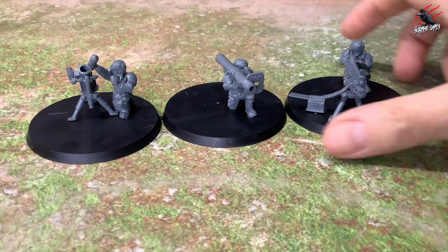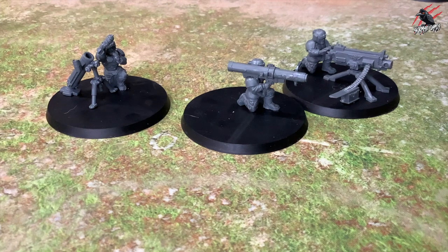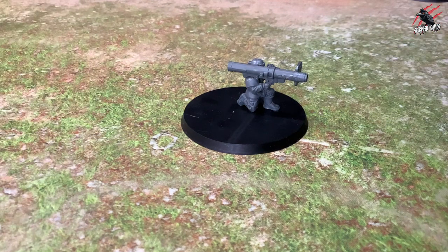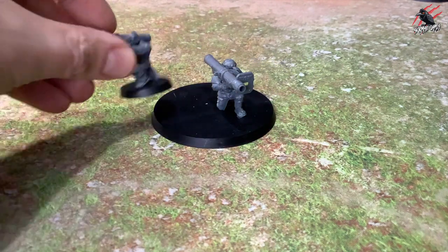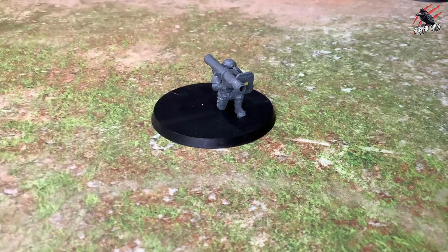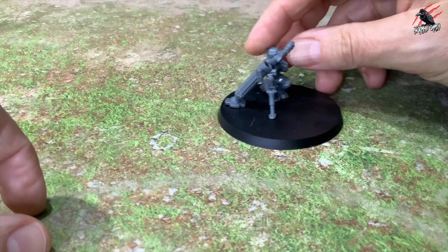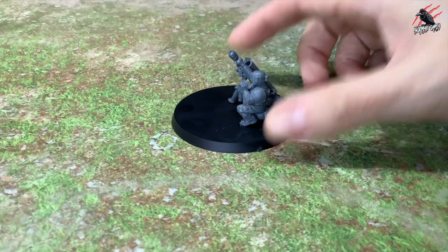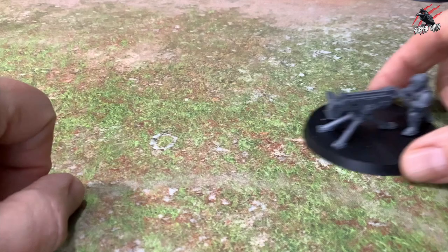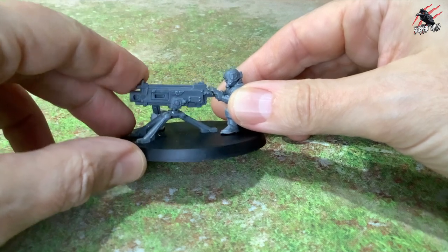Now moving on to the proper ones — with the Cadians, one decision I've made across all of these is to put one model per base. That probably won't be acceptable for tournaments but for playing at home it works fine, and you've got lots of room to build nice dioramas on the bases. I've gone for three different types to start: a fixed mortar, a glued missile launcher, and a heavy bolter that can be swapped out — the friction from the peg and hole holds it in place but it's easy to remove and swap for an autocannon.